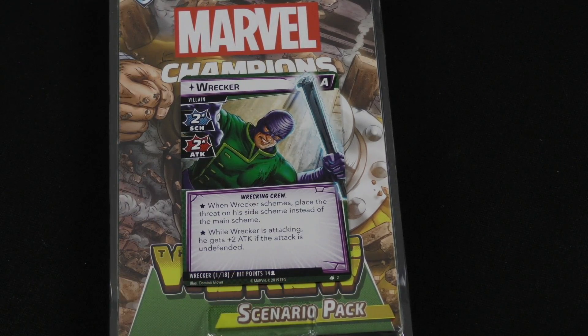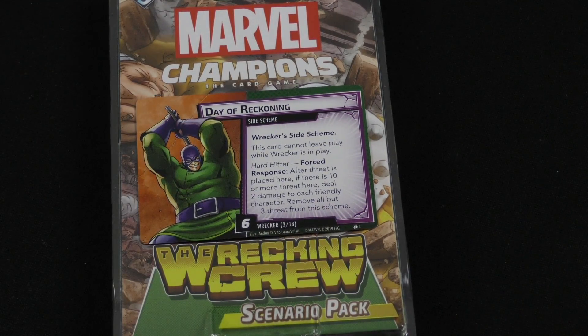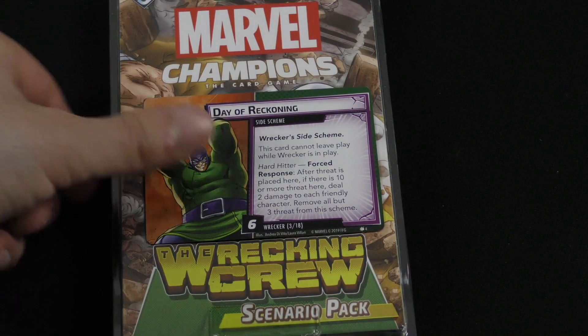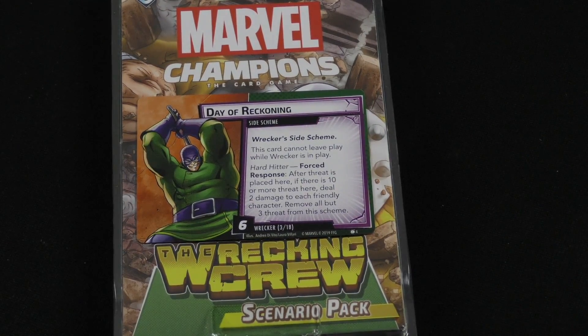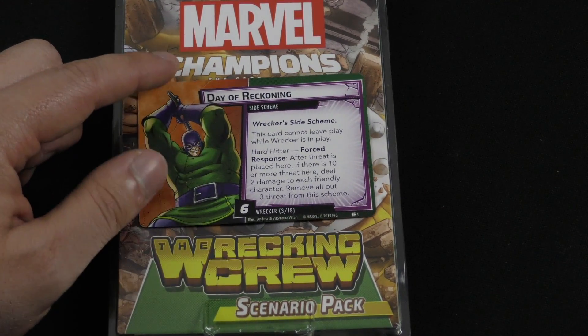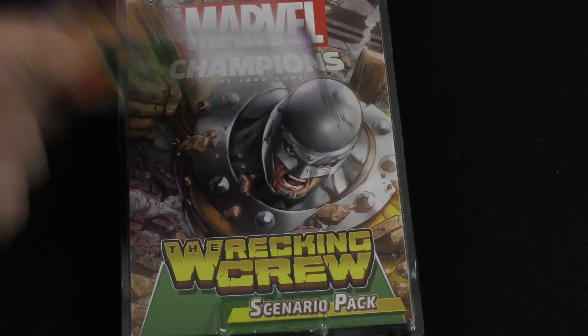He has 14 hit points per player, so you have to be able to knock him out. Let's take a look at his side scheme, Day of Reckoning. Basically, it can't leave play while he's in play, and when he gets knocked out, it does automatically leave play — so that's kind of helpful. Forced response: after threat is placed here, if there is 10 or more threat, deal two damage to each friendly character and remove all but three threat from the scheme. This can really knock out a whole bunch of your sidekicks and allies if it triggers.